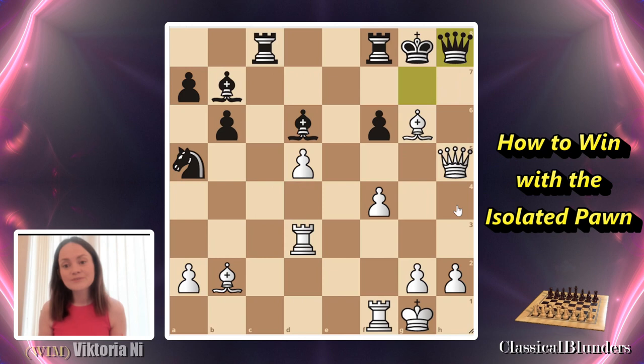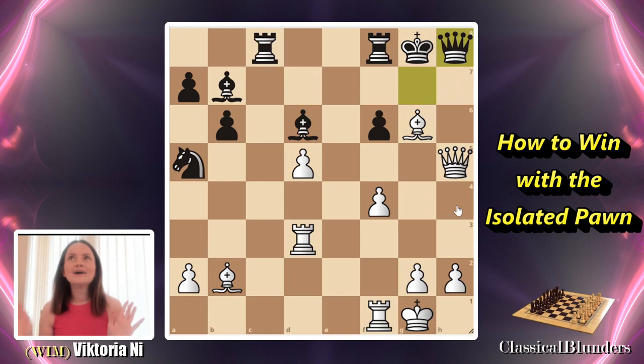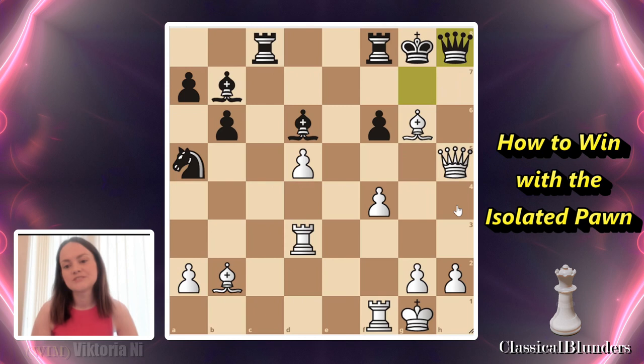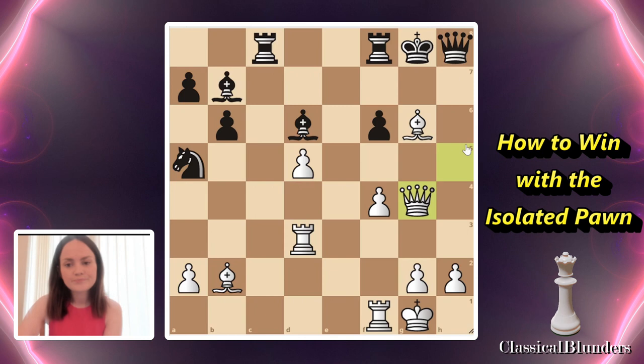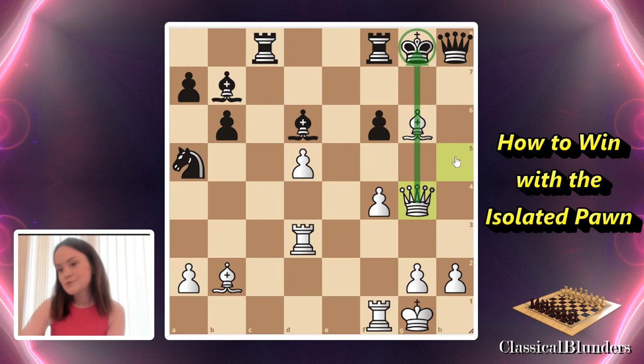Now queen to h8. The same question again — should we trade queens or not? No. Not just because we have the isolated pawn, but because we're down a piece. You don't want to trade when you're down material and when you're attacking. We're definitely going to save the queen and move queen to g4. That controls the file and allows the bishop to move in different directions to try different checkmates. Do not trade queens when you're down material and about to checkmate — you need your queen to checkmate.